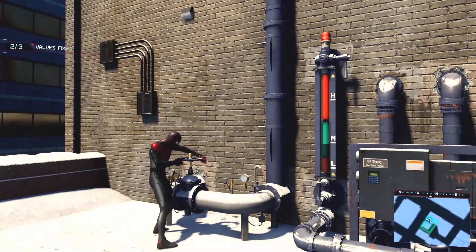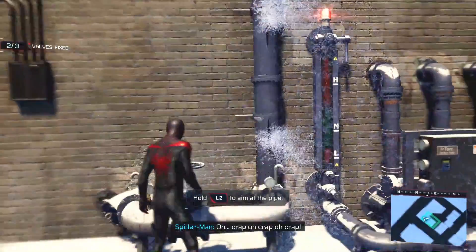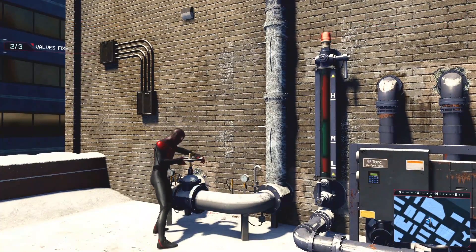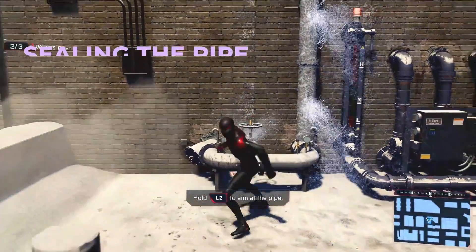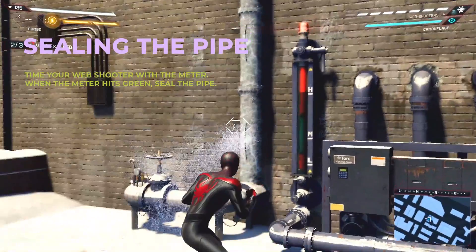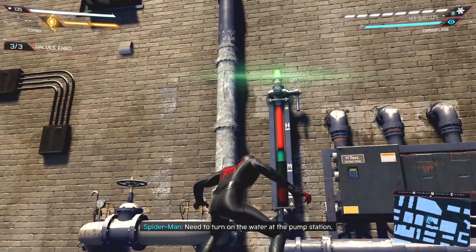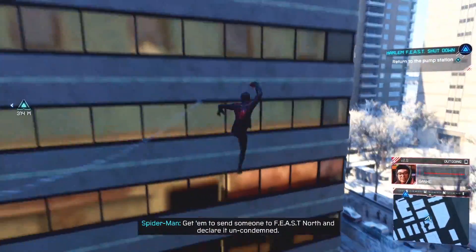It's this valve that gives players trouble. When you turn the valve, this meter is going to go up, and you want to shoot the broken pipe when the meter is in the green section. You'll even see the light at the top of the meter flash green, indicating that's where you need to seal the pipes.